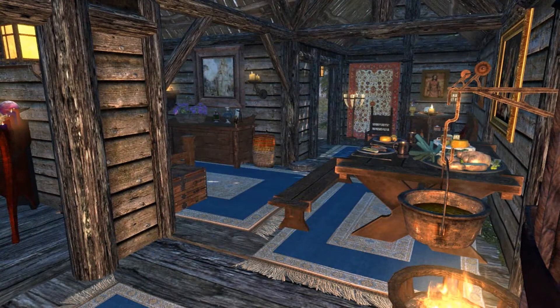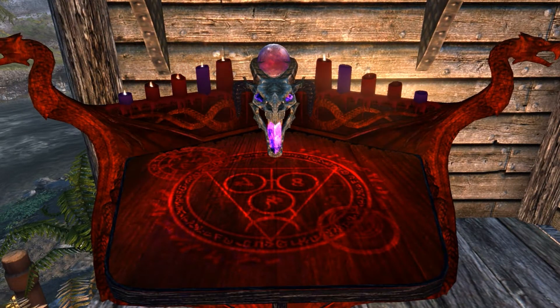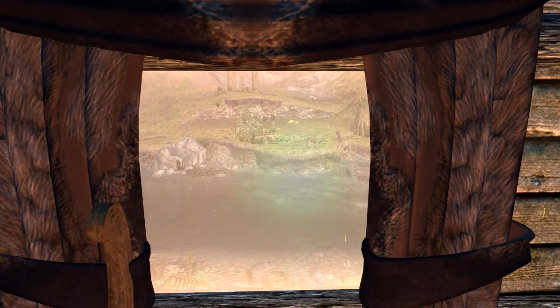It comes with all the basic necessities of a player home and even some custom paintings on the wall. A cool thing about this also is that it comes with its own custom arcane enchanter. This is your great little custom retreat and it's only a stone's throw away from Riverwood. And you are never taken out of the immersion because there are no loading screens.